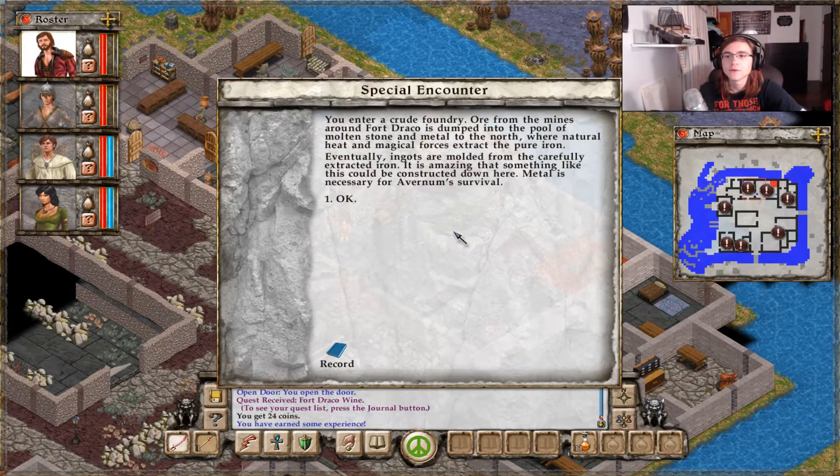Foundry. You enter a crude foundry. Ore from the mines around Fort Draco is dumped into the pool of molten stone and metal to the north, where natural heat and magical forces extract the pure iron. Eventually, ingots are molded from the carefully extracted iron. It's a maze that something like this could be constructed down here. Metal is necessary for Avernum's survival.